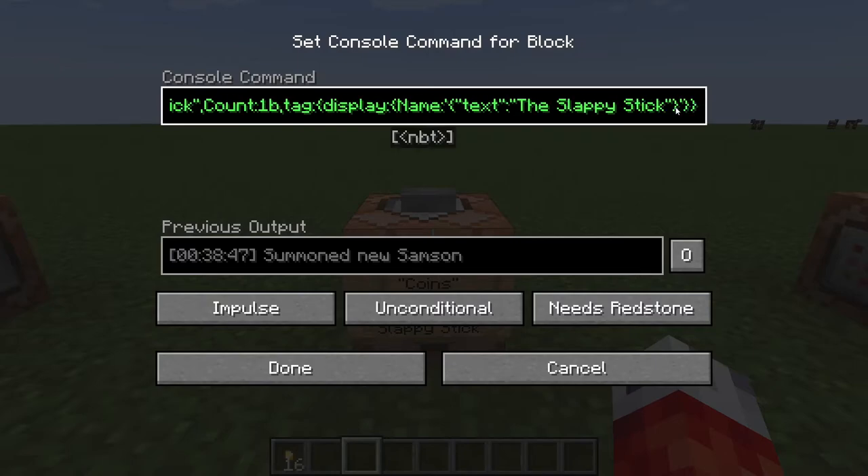We set up the text field and name our stick the 'Slappy Stick'. Of course this can be replaced with whatever you want to name your item, but this is purely for demonstration's sake.